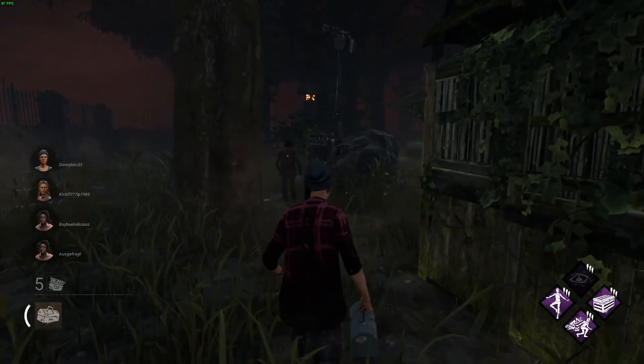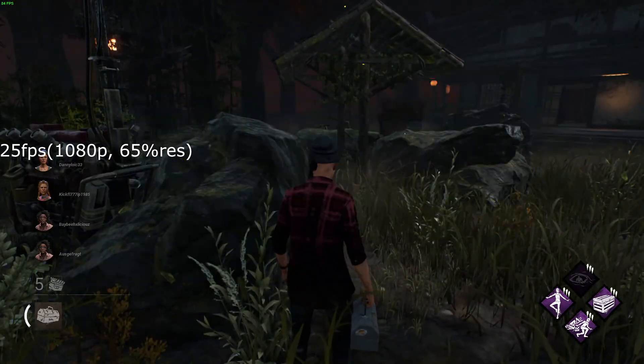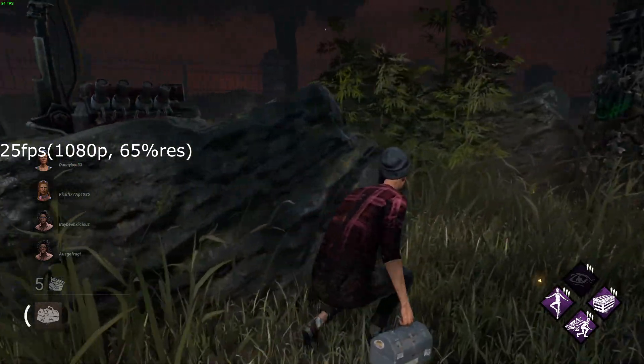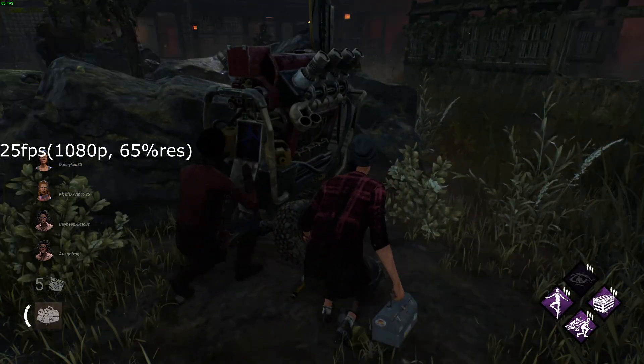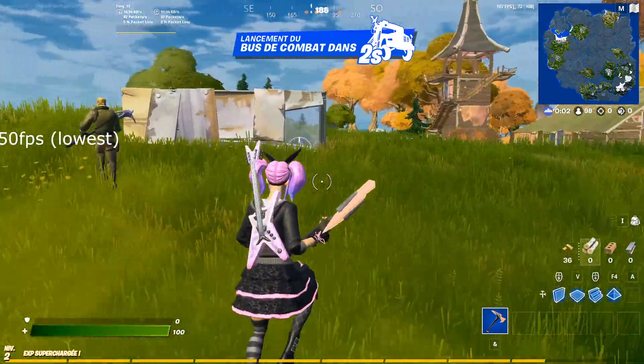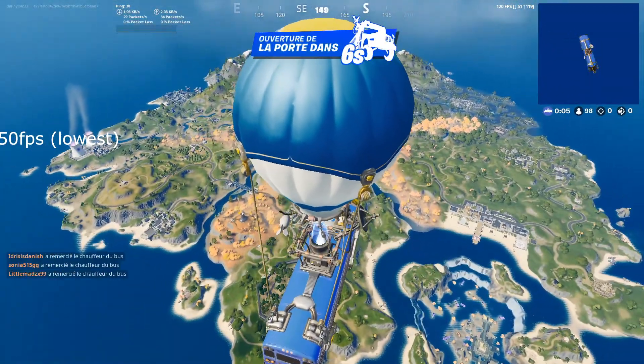Dead by Daylight, while quite stuttery, was somewhat playable, running at 25 FPS overhead. The skill checks were not that easy to do, but they were doable, so I still consider the game playable. While the game could have been smoother, it could have been worse as well. And then finally Fortnite, at the lowest settings, ran at an average of 50 FPS. Which while playable, the game was pretty blurry and hard to see, so you would perform worse.